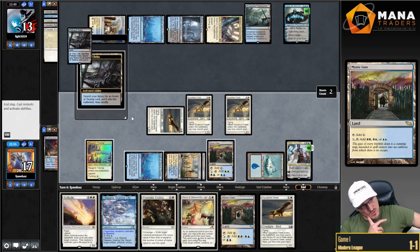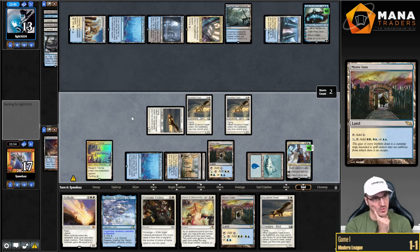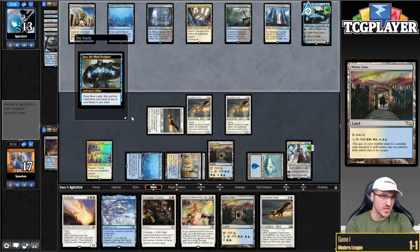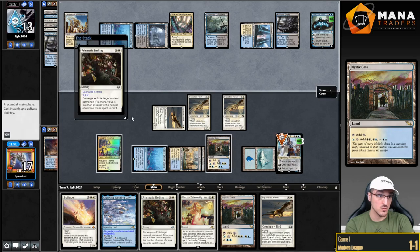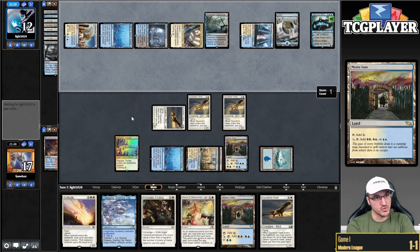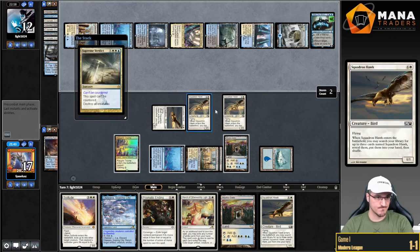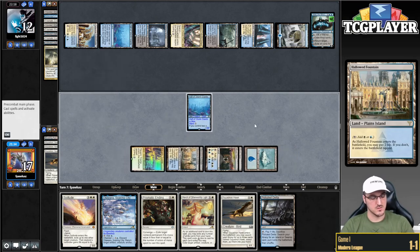It kind of sucks that I have not drawn a single piece of interaction. If my opponent has a Sweeper here, we may be in bad shape. I guess it can't be too bad because I can just all-out attack the Jace down. And there's the Sweeper. That's what was giving me the advantage — so that's a little bit rough.